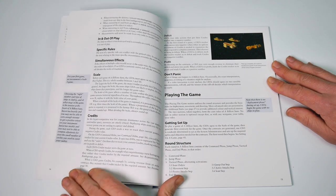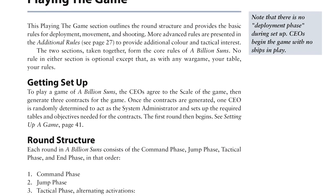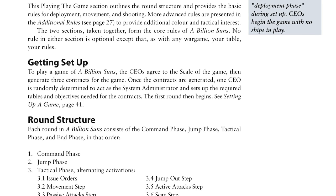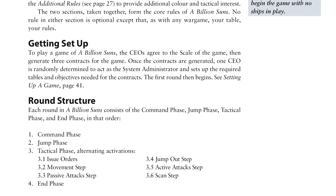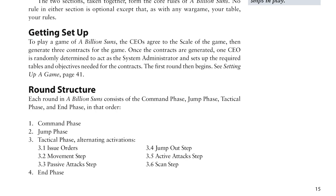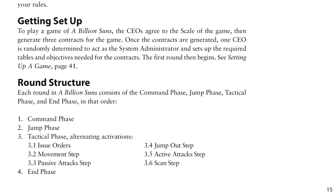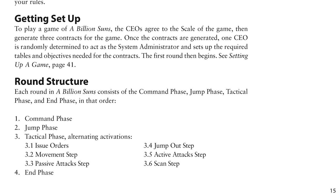Playing the game: starting a game is really simple. CEOs randomly generate three contracts, which are the objectives, they agree on the scale of the game, and then they get things set up. Gameplay itself consists of multiple rounds, and each round contains a command phase, a jump phase, a tactical phase, and an end phase.